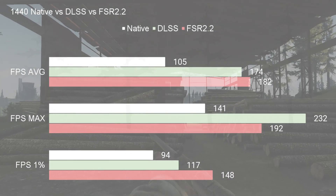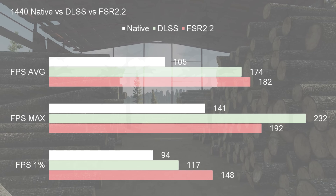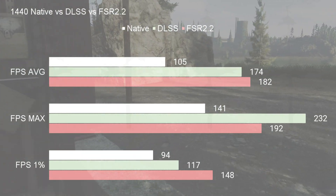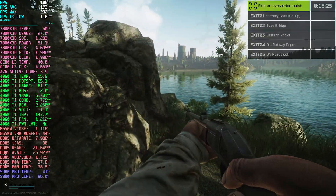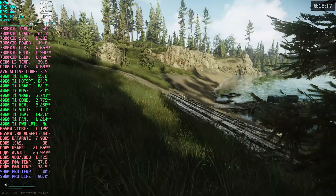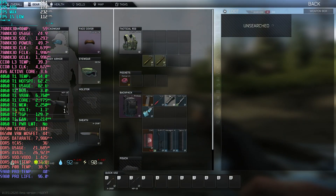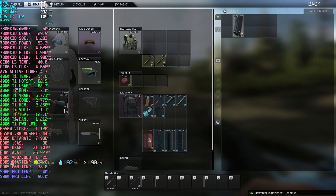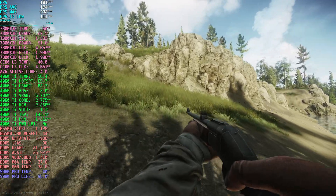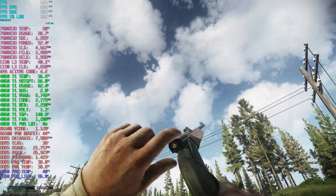Now that the scoped-in image for DLSS and FSR are fixed in Tarkov, I use both regularly. This enables me to go up a resolution from where the card naturally sits. For example, this is a 4060 Ti and I'm running it at very high frames in 1440, whereas normally you'd expect this card to be a high-end 1080 card, maybe entry-level 1440. But as you can see, 170-180 frame average — I'd call that pretty good. Not only that, usually with upscaling image quality is improved as well, so there's pretty much no disadvantage to using it, only advantages in my eyes.